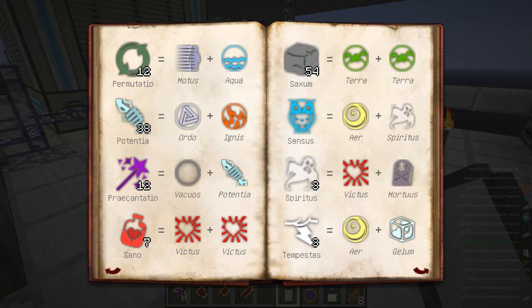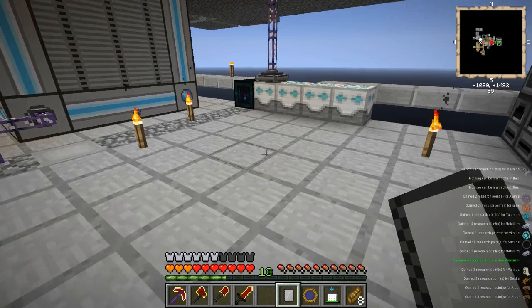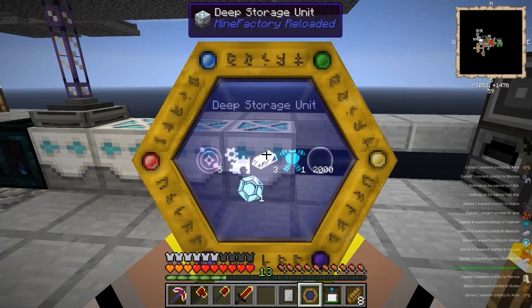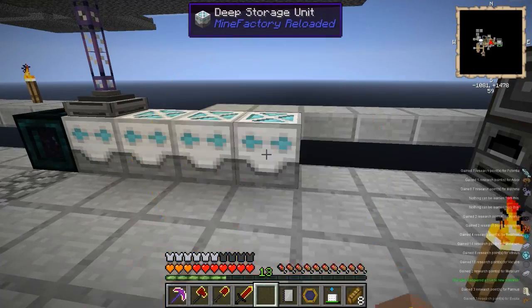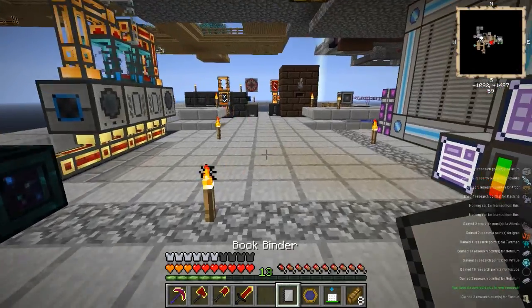If we go over this way, you'll see that I have 2,063 Vacuous. At first I thought it was a bug and then I was like, well it actually kind of makes sense that the deep storage units have 2,000 Vacuous in them and they are basically a bottomless pit. I know they've got a limit of so many billion or whatnot, but still - 2,000 is kind of, well, I'm done for Vacuous for the rest of my life. I can leave that one now.